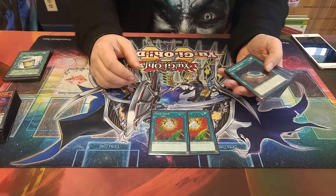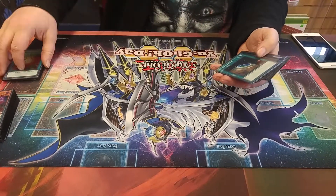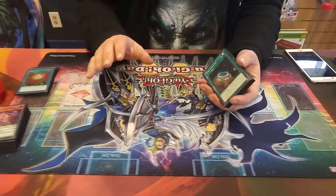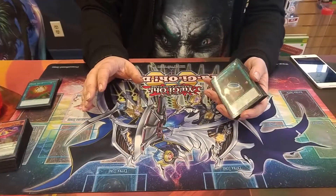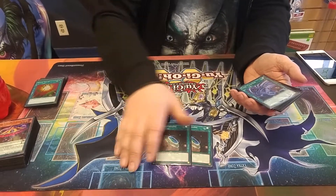Then you play the draw power, which is Squib Draw — it destroys the rocket and lets you draw two cards. Do the rockets get their effects if they're destroyed by Squib Draw? No, they're only triggered when destroyed by the effect of a link monster. Fair enough. And then, of course, the two Terraforming.